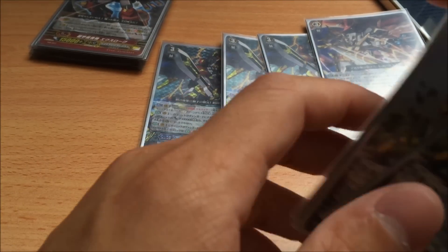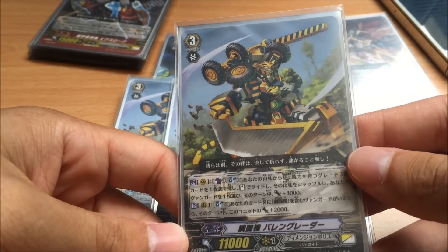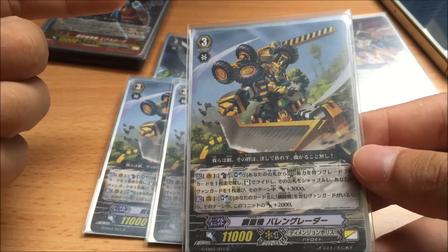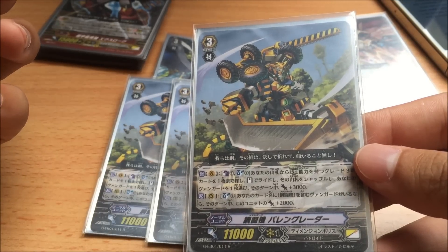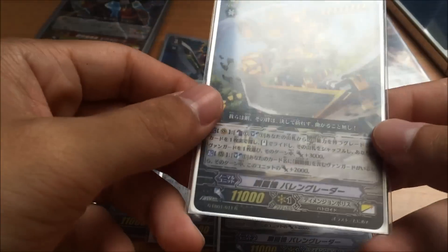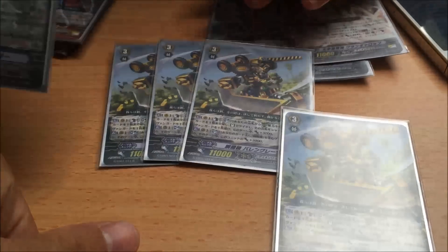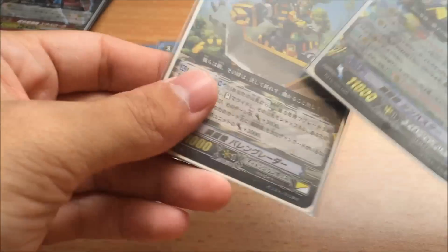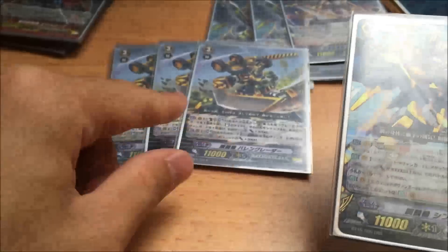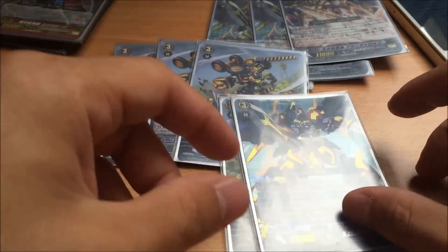So finally you get the new support of the deck: Bumblebee, for max consistency. Ability is Counter Blast 1, Soul Blast 1 — search your deck for up to 1 Grade 3 card with Legion Ability, add it, shuffle your deck. Then choose one of your vanguards and gain 3k until end of turn. So basically, as a vanguard, all you do is Counter Blast 1, Soul Blast 1, search out Sin Buster, gain 3k until end of turn. Very nice because the Soul Blast can actually help your drop zone for the Legion. So basically once you override it, superior ride, you can actually perform Legion after that, which is very consistent.